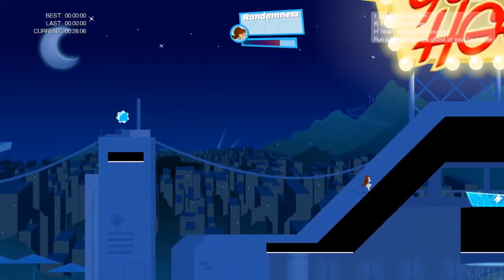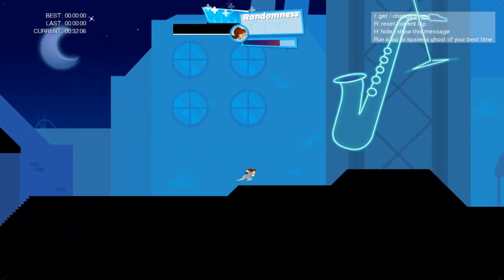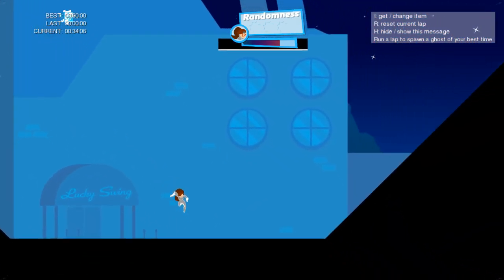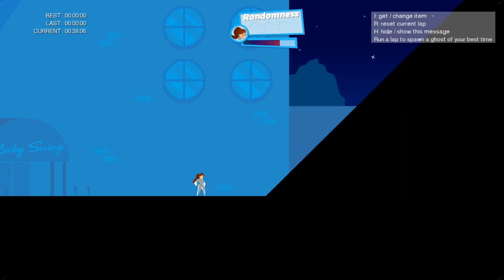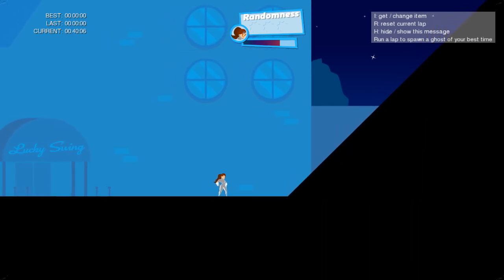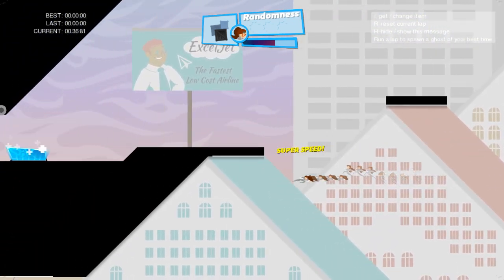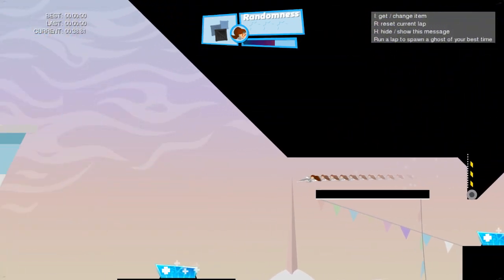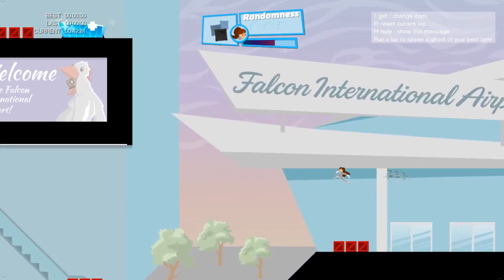You get more speed: instead of just going down the normal way, you can get up to the super boost and it's going to boost you enough to give you a lot of speed. Make sure to get up like this — you get a lot of speed from the super boost.